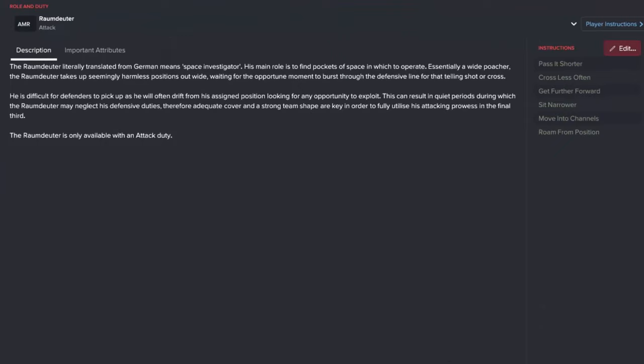So let's have a look at the description for the role. The Raumdeuter translates from German meaning 'space investigator.' His main role is to find pockets of space in which to operate. Essentially a wide poacher, the Raumdeuter takes up a seemingly harmless position out wide, waiting for the opportune moment to burst through the defensive line for the telling shot or cross. He's difficult for defenders to pick up as he will often drift from his assigned position looking for any opportunity to exploit.